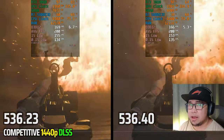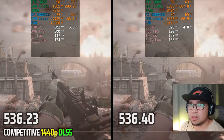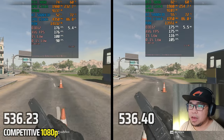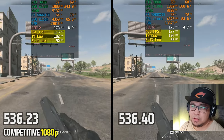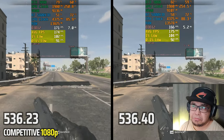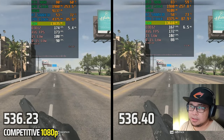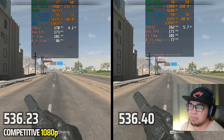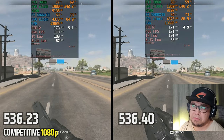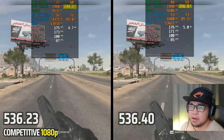We might as well test these two drivers in a real-world game like Al Mazrah and Warzone. Here we are on Al Mazrah at competitive 1080p. The new driver could be a little better. VRAM is more or less the same, RAM usage slightly lower, and results are mostly margin of error. We've got a slightly higher GPU power, but the performance is essentially the same.